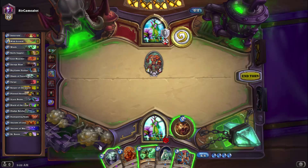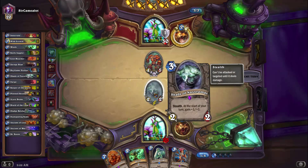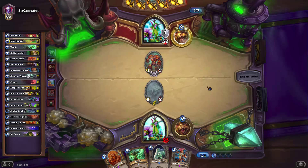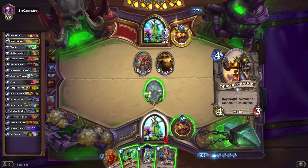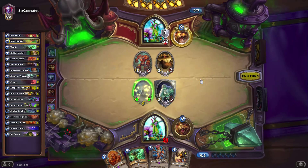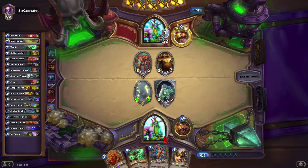Now I can't get rid of this in any way right now, so I'm just going to go ahead and play the Shade of Naxxramas. This is a 2-2, and at the start of my turn it will gain +1/+1 each time it's my turn. So it could potentially become a very strong card. There are several types of removal for it, but for right now I think it's safe. I'm going to go ahead and throw my Sludge Belcher out here and pass the turn. Leave this one safe for one more time, and then maybe bring it out at that point.